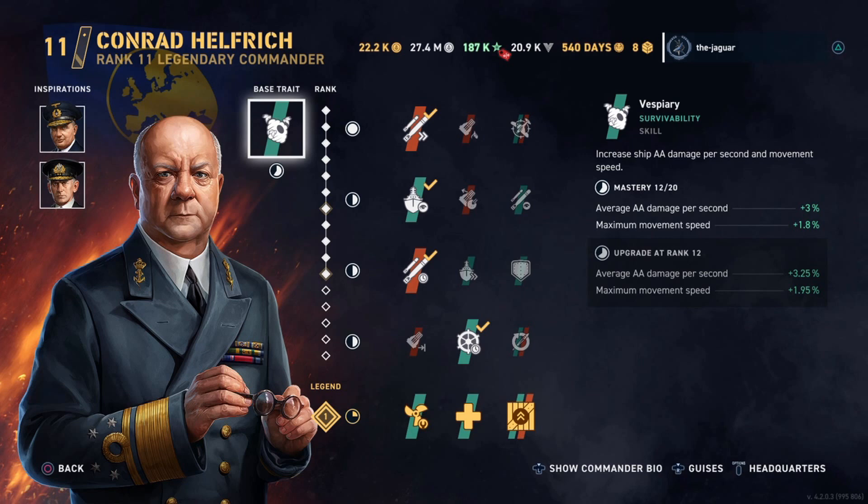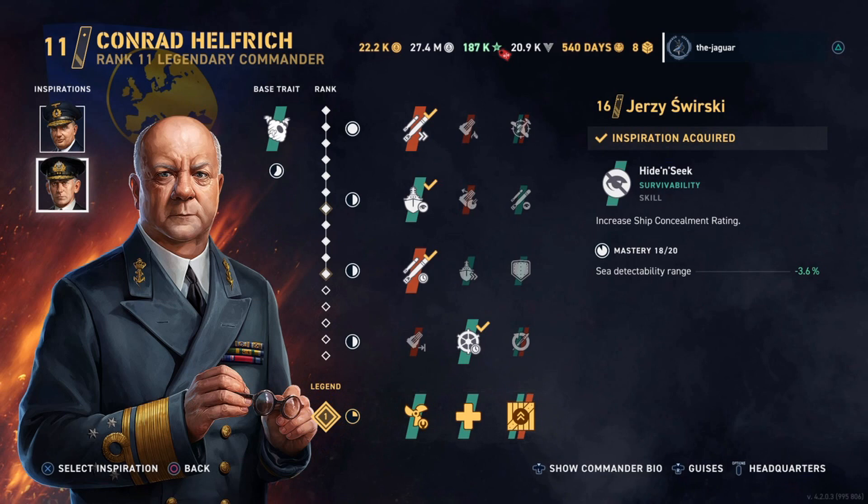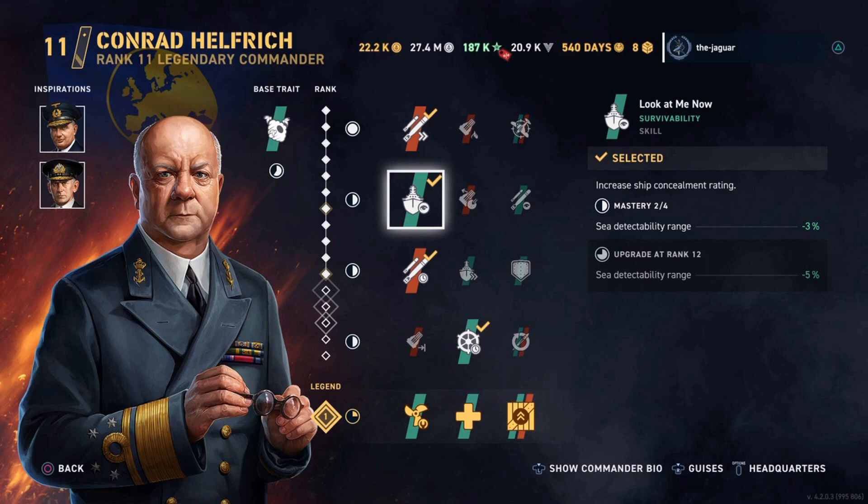Conrad Hilfridge's base trait is Vesperity, which increases the ship's damage per second and movement speed. Inspirations are Eric Bay for Shifty, which improves destroyer concealment, and Jersey Swerski's Hide and Seek, which increases the ship's concealment rating. So this is your classic double concealment setup.